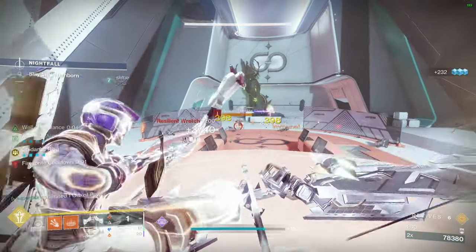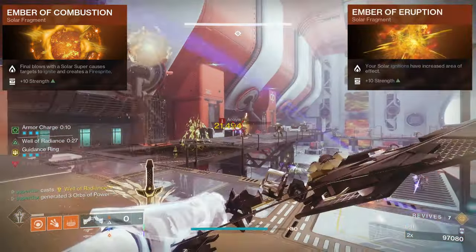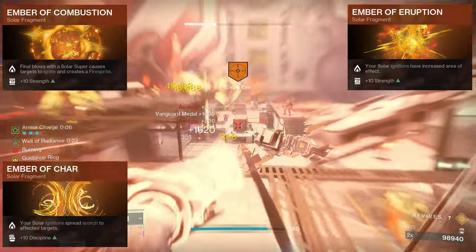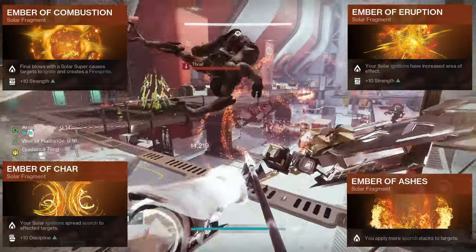The fragments used for this build are Ember of Combustion, so that solar weapon kills in a Well can cause ignitions; Ember of Eruption, so that ignitions have increased area of effect; Ember of Char, so that ignitions spread Scorch to nearby enemies, which is really useful for bosses and champions; and lastly Ember of Ashes.